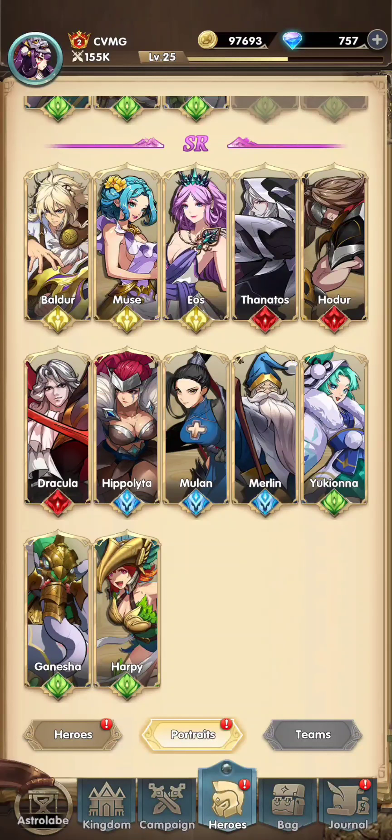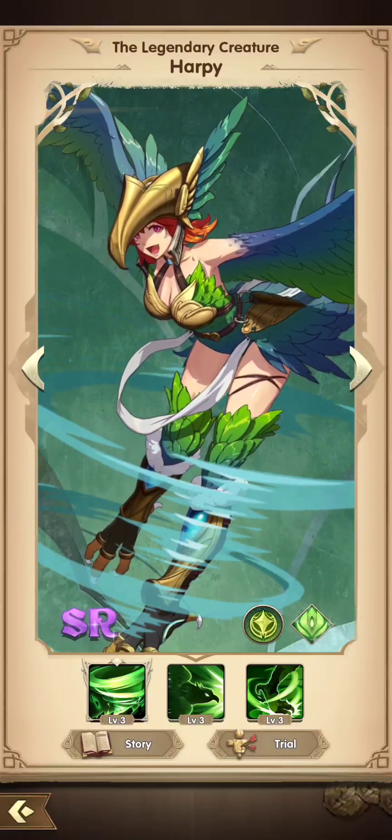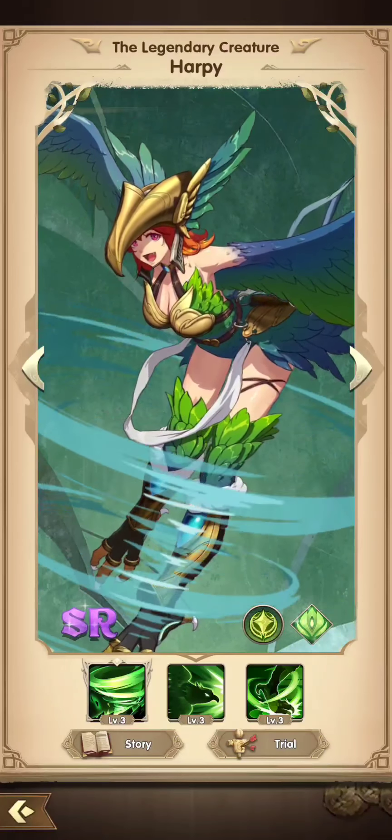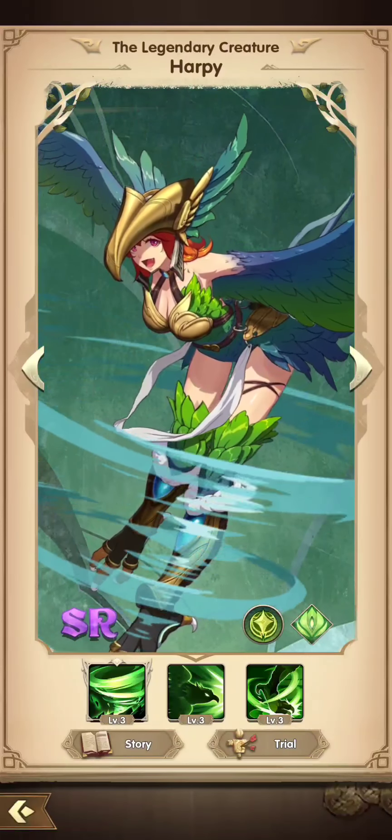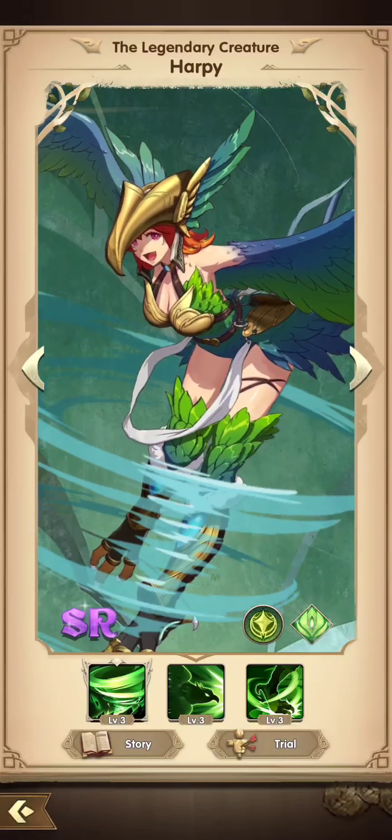Harpy looks legit — she can put arrow on two teammates that not only does area of effect around the targets, but increases their dodge as well. Additionally, she can reduce enemy attack speed and accuracy, making her a decent pick for a debuffer.